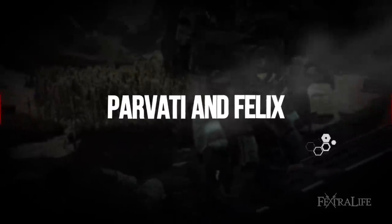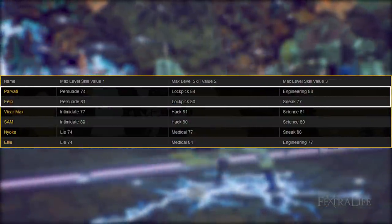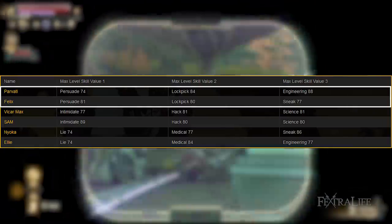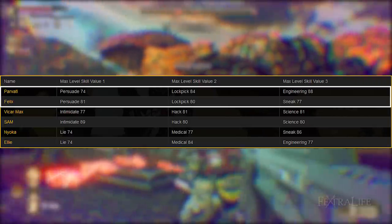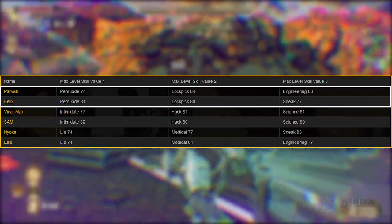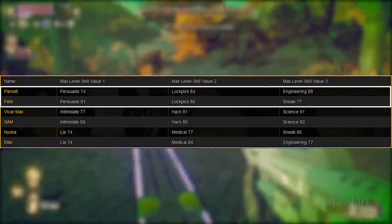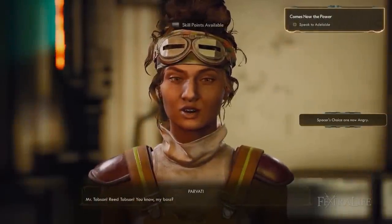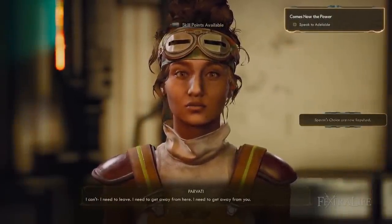Let's look at Parvati and Felix first, since their skills are roughly the same. They both have similar amounts of Persuade and Lockpick. The key difference is Engineering and Sneak. If you want to play a stealthy character, Felix's Sneak value will add to yours and increase your sneak damage. If you're not playing a stealthy character and never using Sneak, then there's no real reason to have it, and Parvati would be much better for you. But we also need to consider their perks and abilities.